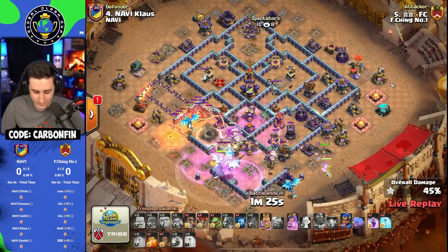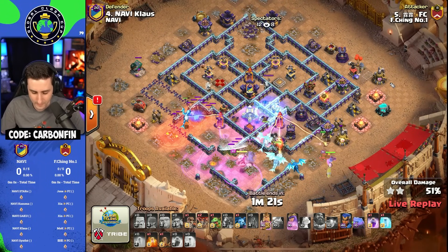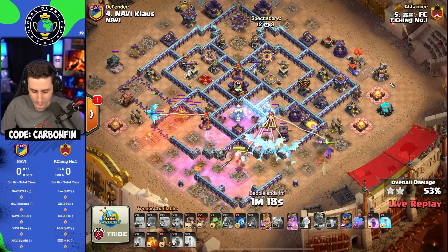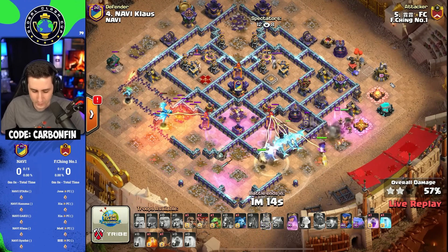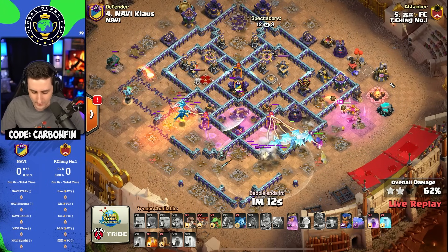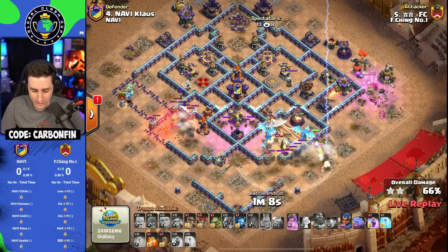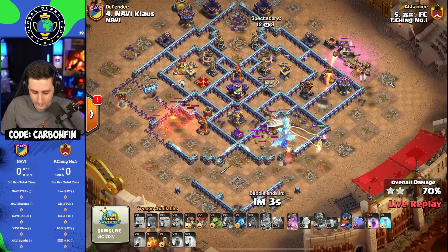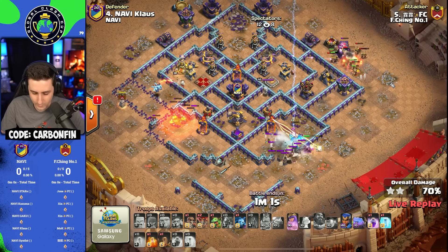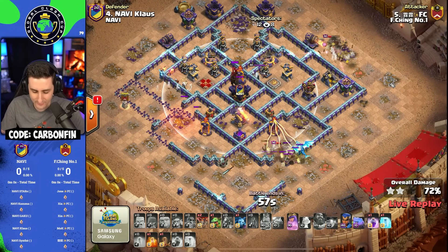Look at these snipes from the E-Dragons, absolutely crushing through here. But now can his heroes continue their path with a Sweeper down here? He's still got an Earthquake to use, with Super Minions coming out. He needs to use another Freeze on this section. The Rage on the defensive side is doing a lot for these Multis as he does have a Wall Breaker for his Queen — but he hasn't lured out the Clan Castle, and his E-Dragons have died off.